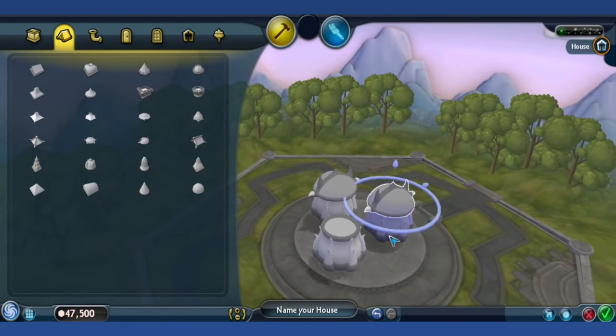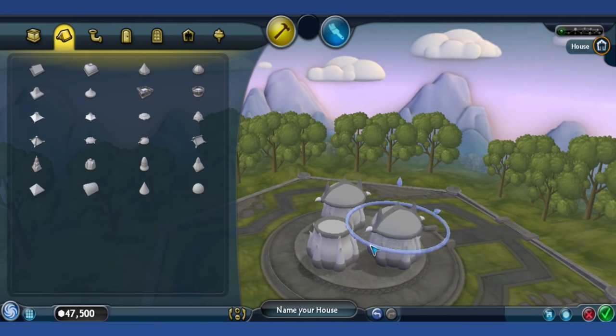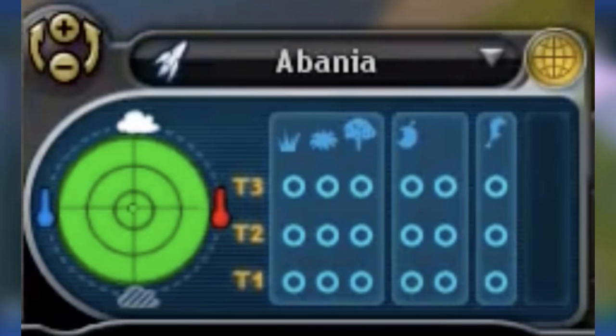Terraforming Stage: The Terraforming Stage was a removed stage that would have been between the Civilization Stage and the Space Stage. The main objective would have been to depollute the player's planet after its civilization environmentally destroyed it — inspired by the theory that civilization would not be able to reach space without destroying itself. It's speculated the stage was removed because it would have been quite short and was kind of adopted into the Space Stage's T-score mechanic.